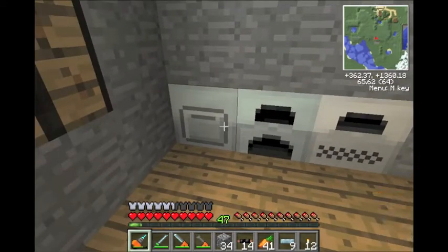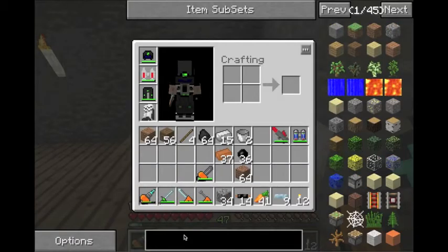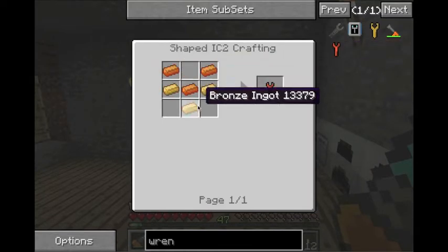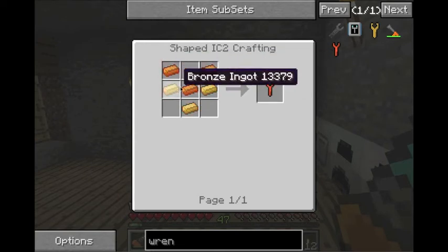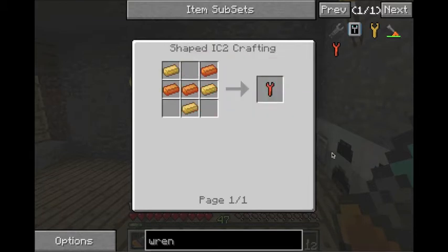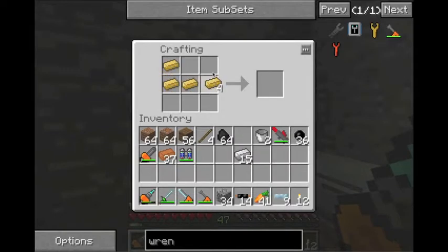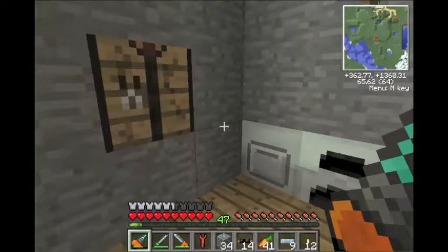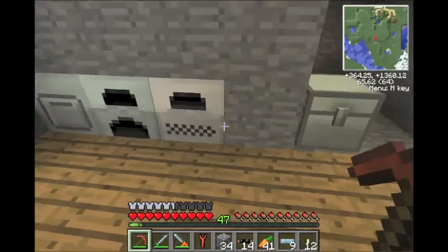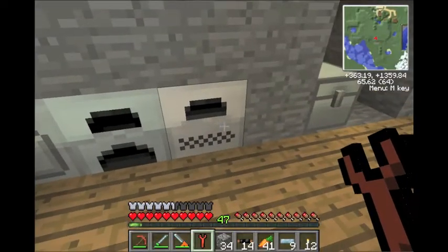Any of these industrial craft blocks — anything that requires some kind of refined iron — needs to be broken with a wrench. The wrench you need is this regular old wrench, which takes bronze. I already showed bronze tools in the last video. It takes 6 pieces of bronze to make a wrench. If you just took your drill or your pickaxe you're going to break it — it'll just break down to a machine block and you lose all the other stuff. So what you do is take the wrench in your hands and right-click. It breaks it, you pick it up, and it's in your inventory.